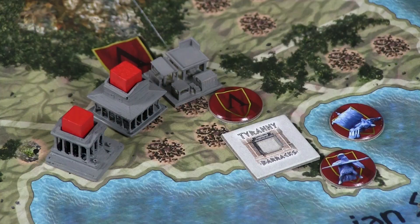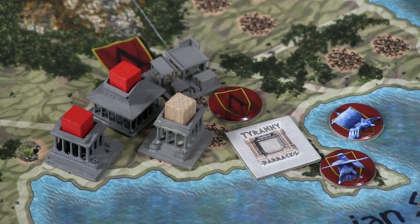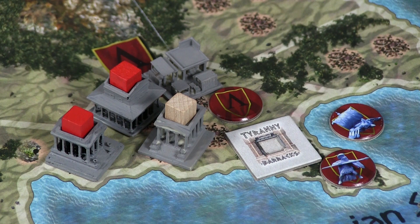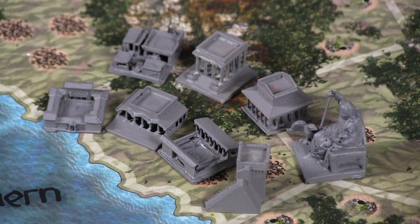The next action is build. When you build, you use generic cubes unrelated to your color — you place the building out and then place the cube in the building showing it is under construction. This is key because if you activate a temple that is under construction, you don't get to collect favor of the gods from it. You have to wait until next turn when the building is fully constructed. Building possibilities include barracks, docks, stables, city walls, markets, temples, academies, and wonders of the world — all helping you expand and grow your civilization.